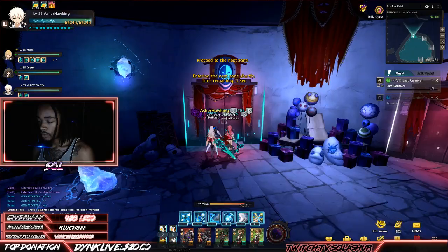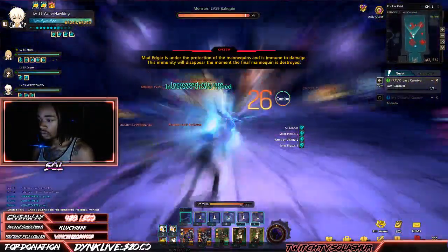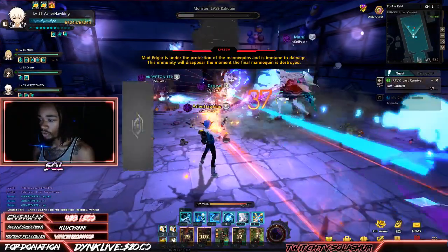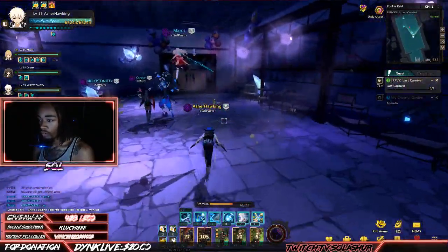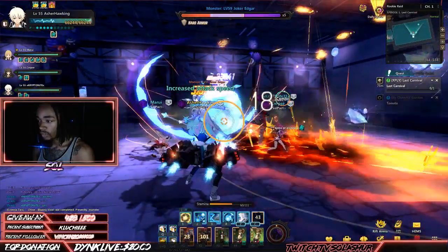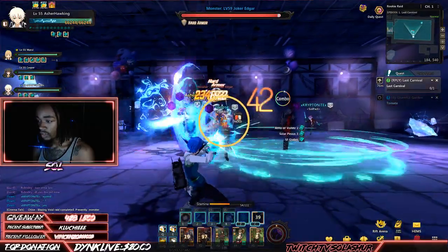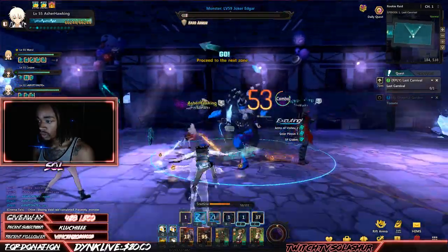For this first room you want to burst down all of the mobs before you touch the main boss. After the mobs are done, the boss is now able to be damaged — burst him down with your biggest damage dealing skills.